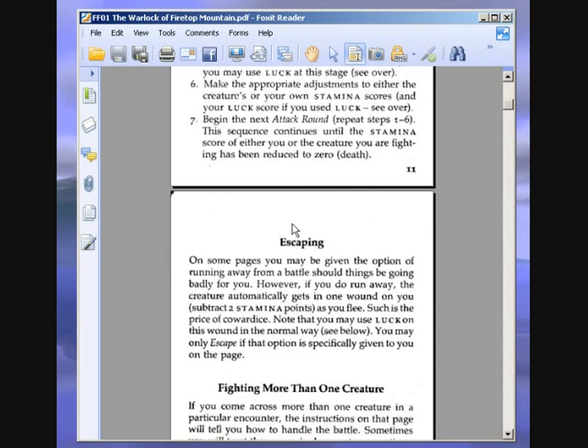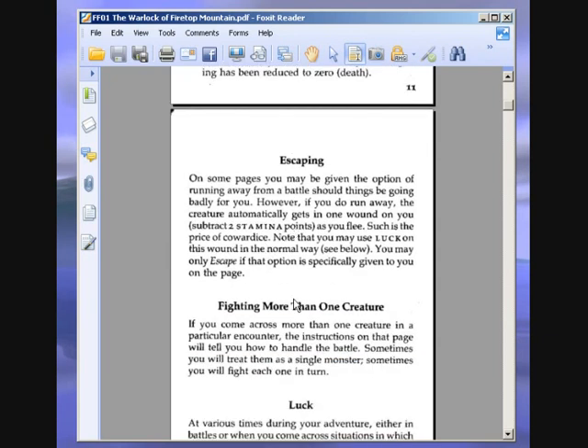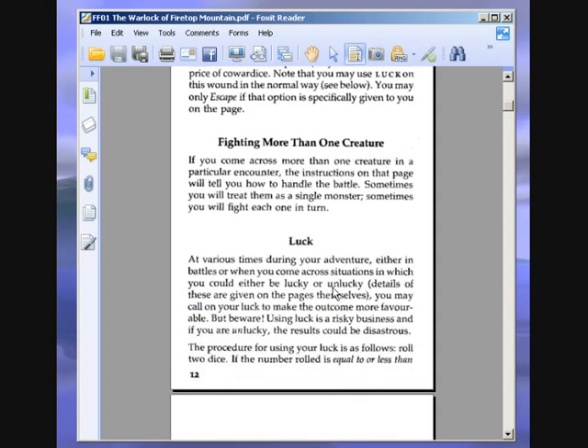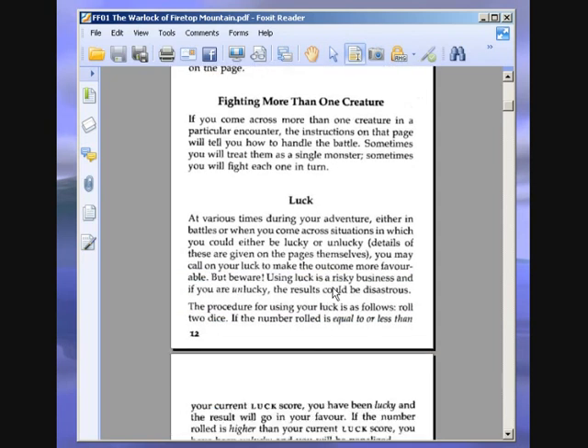Escaping: on some pages you may be given the option of running away from a battle. However, if you do run away, the creature automatically gets in one wound — subtract two stamina points as you flee. You may only escape if the option is specifically given to you on the page. If you come across more than one creature, instructions will tell you whether to treat them as a single monster or fight each one in turn.